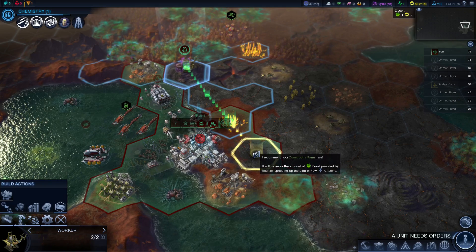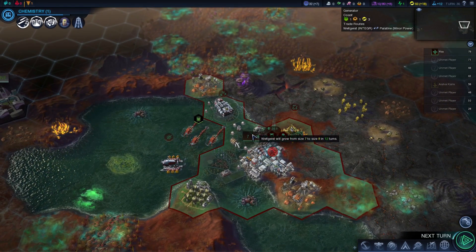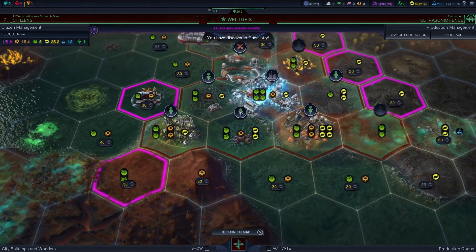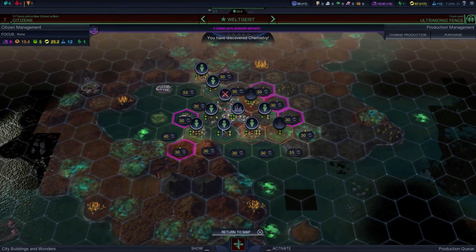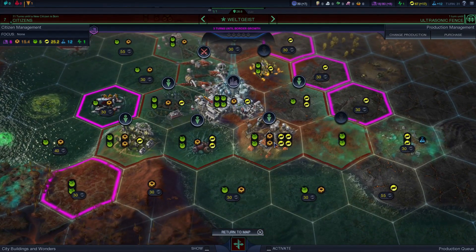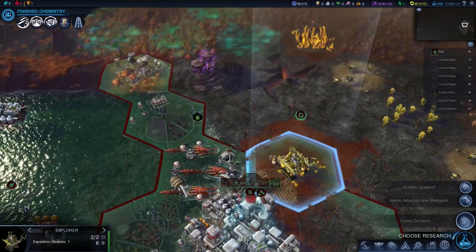Let's see where do we go. So we have this worker — let's get him to build some farm, because that small number there says how many turns it takes for our city to grow and get another person. The number of people are represented by these circles here that determine what plots your city is working, like this one's being worked which is giving our city four energy, food, and two productivity.